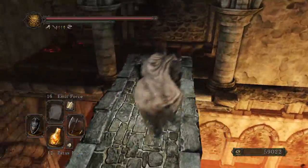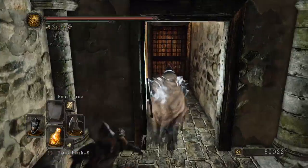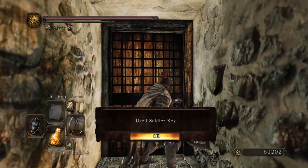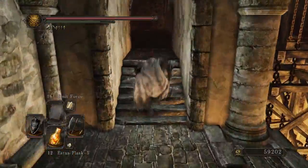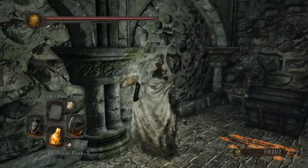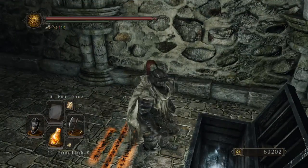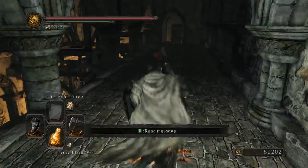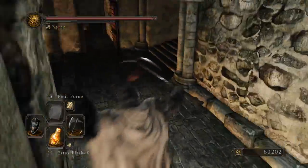Now, on to kill a Knight of Cyan, whatever the hell Cyan is. Let's make sure this isn't... nope, good. I already have it, but that's what New Game Plus is all about — getting dual good stuff.